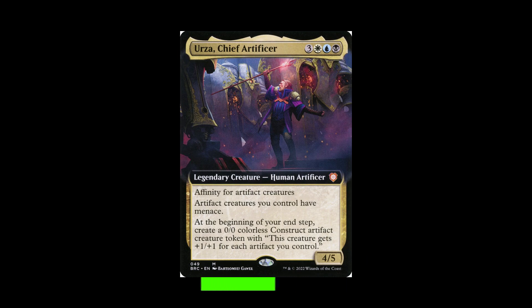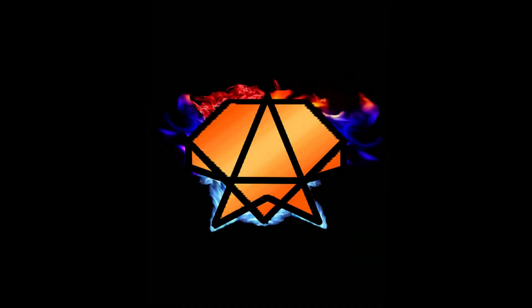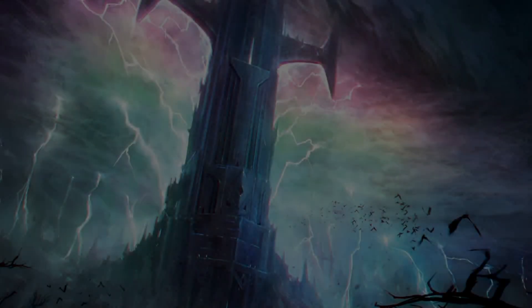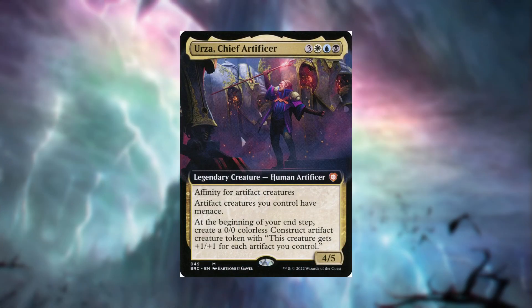This was never meant to be an Artifact Reacher deck. This is supposed to be a Spellslinger deck. Do I have your attention? Welcome back to today's build. I'll be your guide to this wonderful game we all love. Today's deck is another Artifact deck — or is it? His name is Urza, Chief Artificer, and this is the Iron Price.